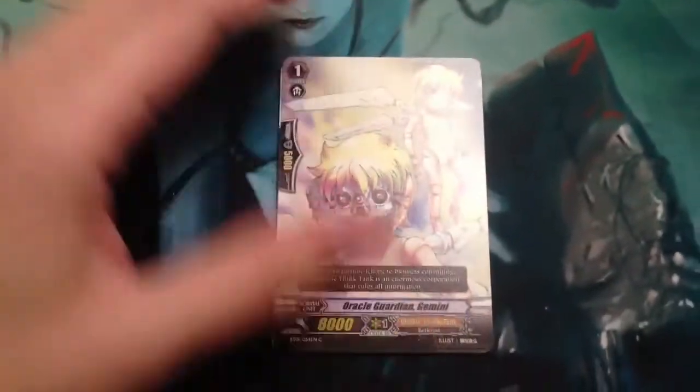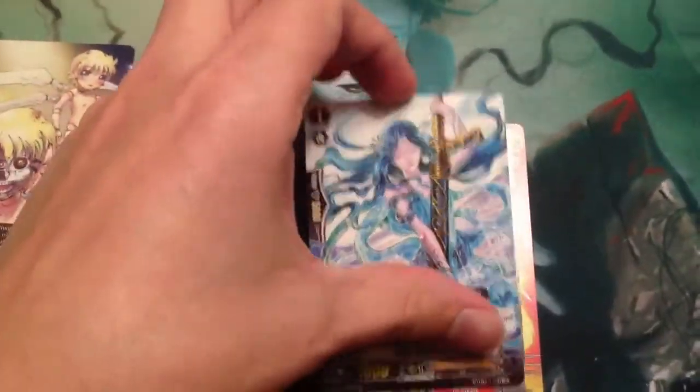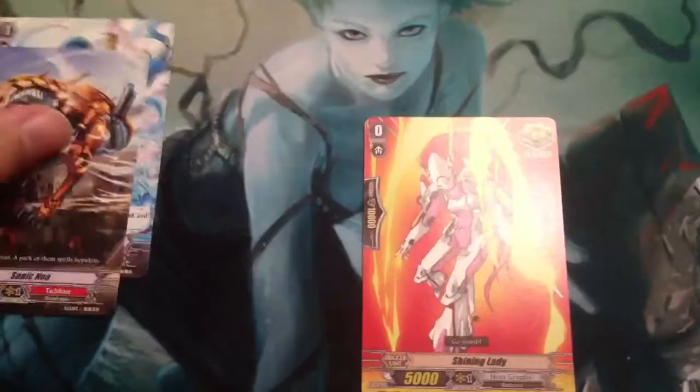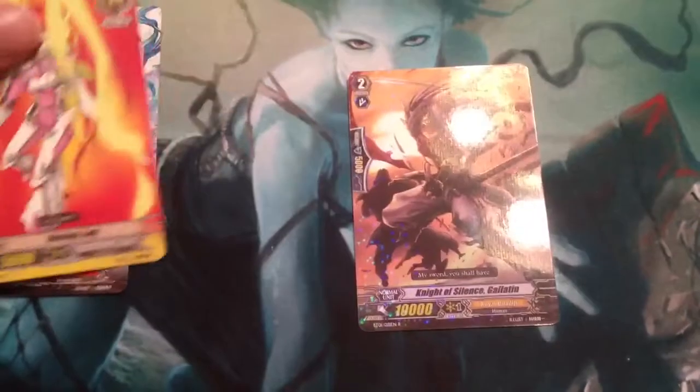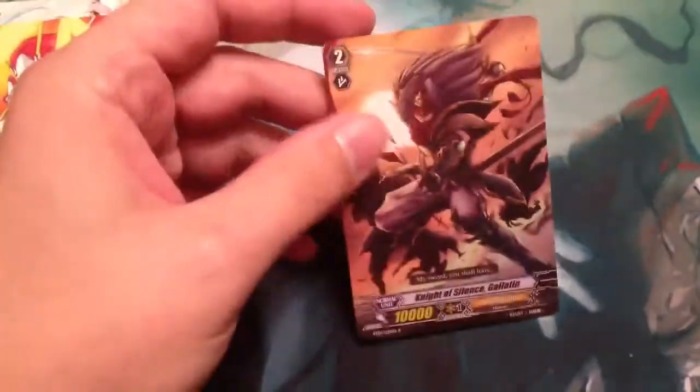Okay, we got us Oracle Think Tank, Booster Dude, Lian, Tachikazi Dude, Shining Lady, and here's hoping... Oh, it is a Foil. No, it's not. It's a Gallatin.